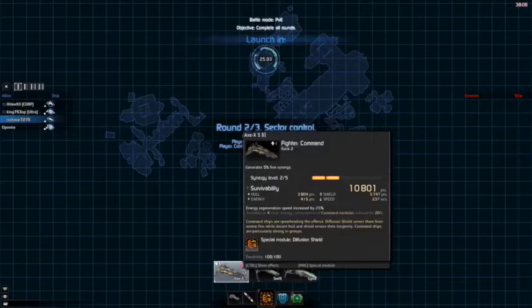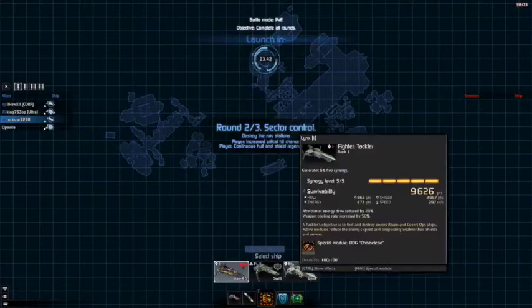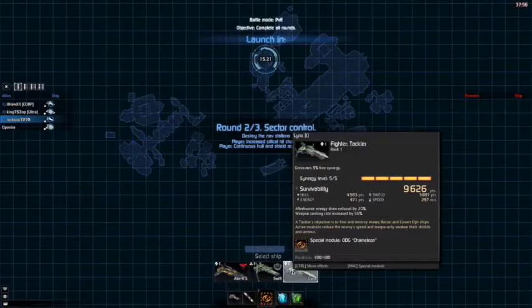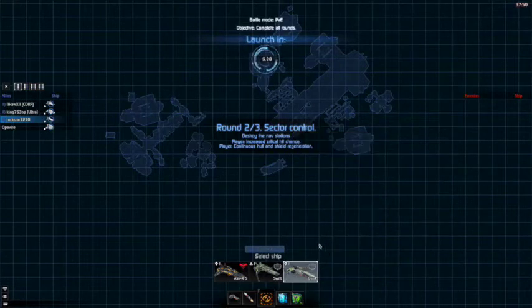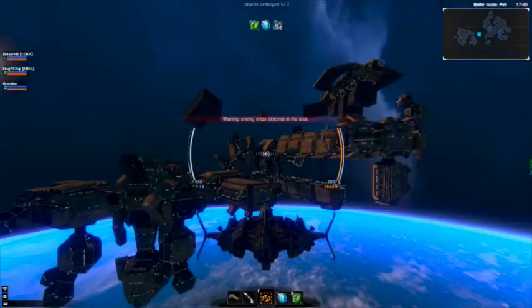I think we're actually going to try — we're going to take the Lynx. This is the one that's ranked up completely. We're going to ease them. As you can see on the screen, the special module is chameleon, which means it can go invisible, which is pretty cool, but it doesn't go invisible for a long time.